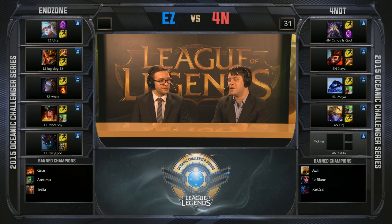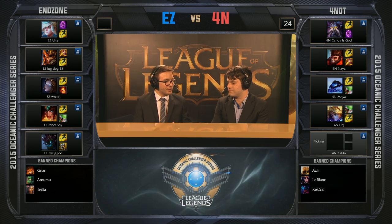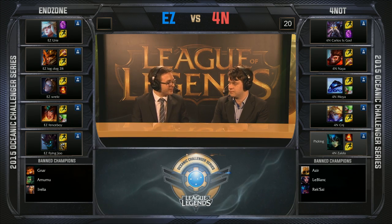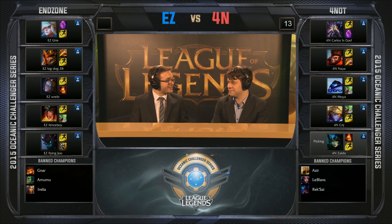This is hilarious to me because Endzone are trying to fight like 4-Nuts have been fighting in the last two games. 4-Nuts can do to Endzone exactly what they did. If everyone goes in, Carlos' guy can just jump straight onto Fenceboy, blow up that Sivir, and all of a sudden they're like: okay, so we have this big tanky heavy engage and we have no damage left.